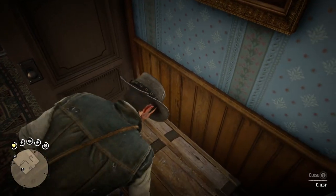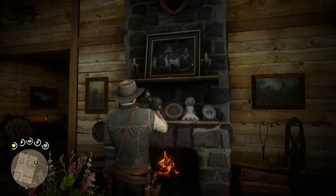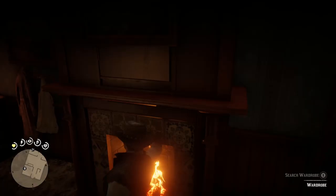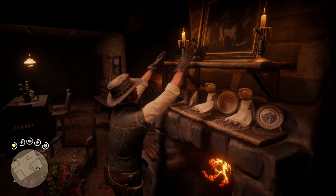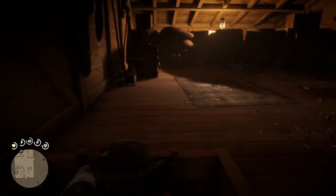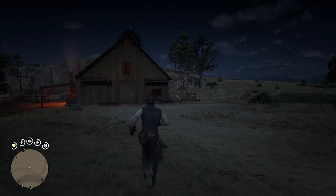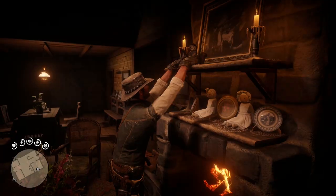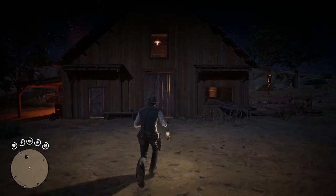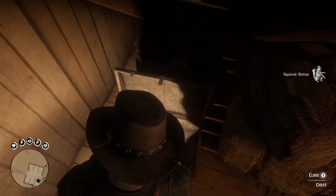The first spot you'll find the statue is in the chest just by the door in your bedroom — grab it and put it on the mantle. The second spot is again in the bedroom but hidden in the fireplace — grab it and put it on the mantle. The third spot is in the attic, which you reach by using the ladder in the kitchen. The fourth spot is outside on the right side of the barn in the sheep's pen. The fifth spot is in the chest in the barn's attic — go inside and up the ladder to find the chest.